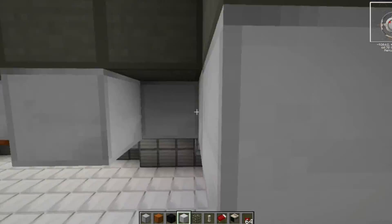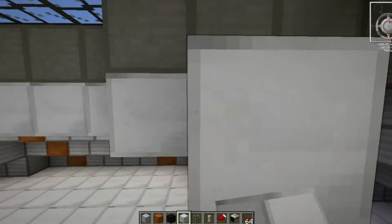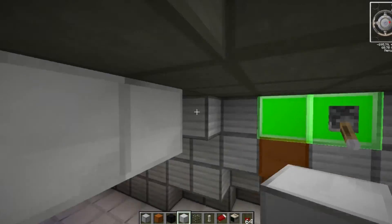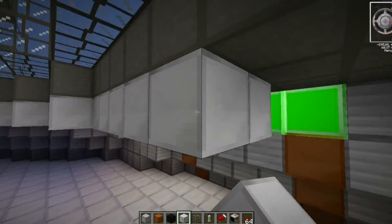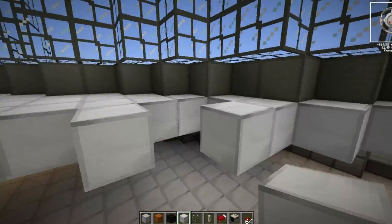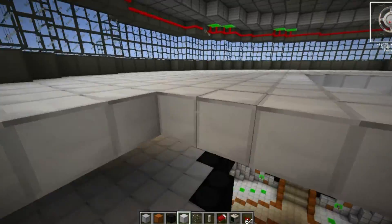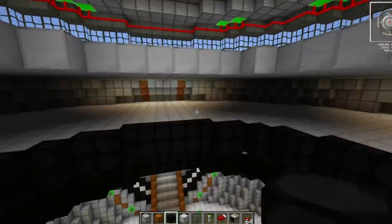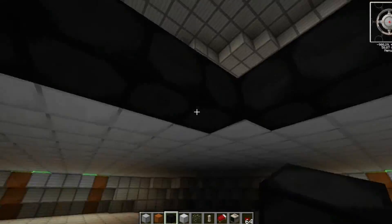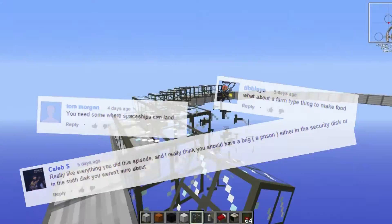I then came back into the main Hannah and started to build the last of the floors we would need before getting into the utility of the upper section. You can see me running around and placing that same white clinical block as the floor. I skip ahead here because you don't want to watch me lay a whole floor down — you've seen me do that enough. I go around and add in the black lip of the dark matter block, and that is the final floor finished.